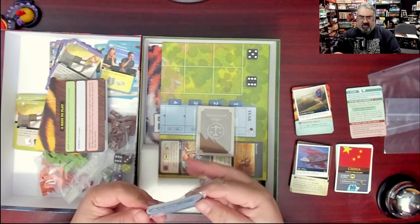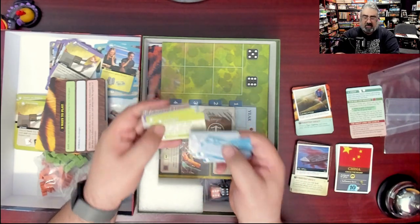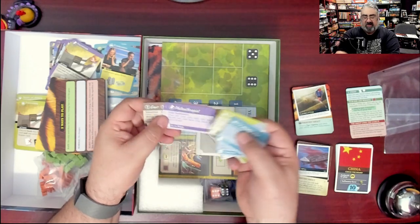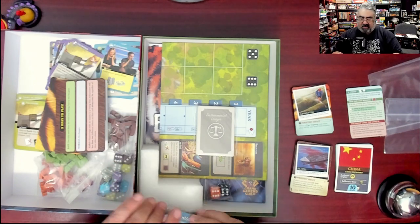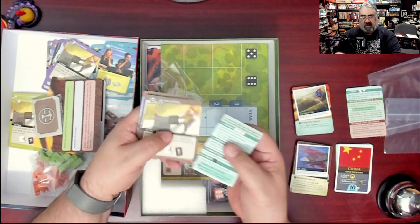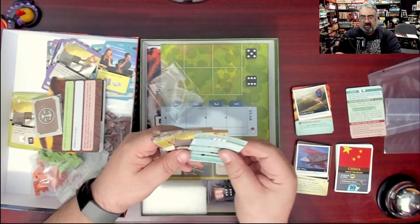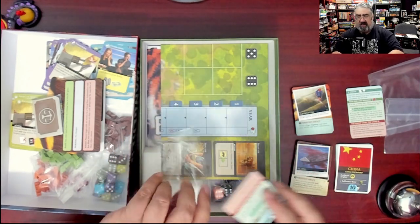These appear to be special ability cards for the characters — there are two for each different character. They say things like: 'Get a Different Angle — anytime you roll the die during your turn, you can discard a card from your hand to re-roll the dice.' Then there is what may be the solo rules — the environmental lawyer deck, packaged separately with its own summary card. I'm going to keep it separate just in case it matters.